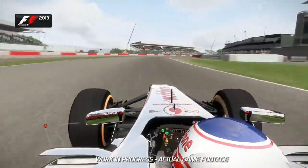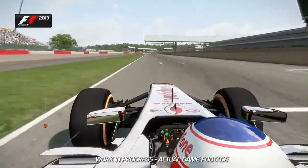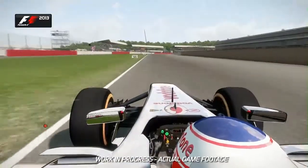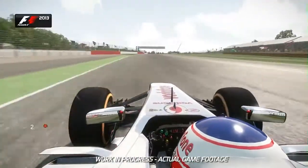On the exit there use a lot of the kerb and now here's the brave stuff coming up towards Copse - old Turn 1. Lift off and back down on the throttle in 7th gear. Hang on in there on the exit. Don't use too much of the kerb itself.